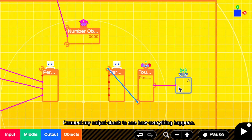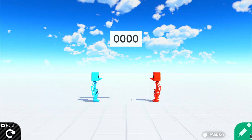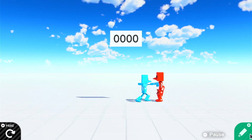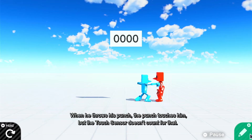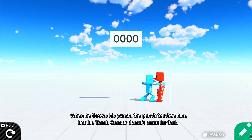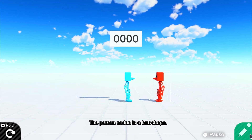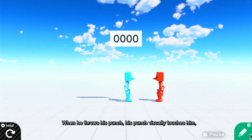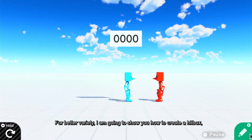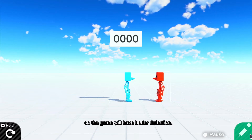Connect my output to check and see how everything happens. It looks strange, right? When he throws his punch, the punch touches him, but the touch sensor doesn't count for that unless I move very close to him. The person nodon is a box shape. When he throws his punch, his punch visually touches him, but the person nodon remains the same size as the box shape. For better variety, I am going to show you how to create a hitbox so the game will have better detection.